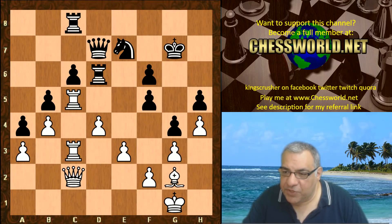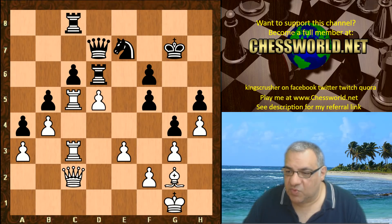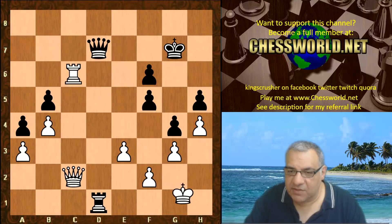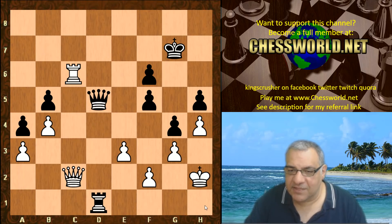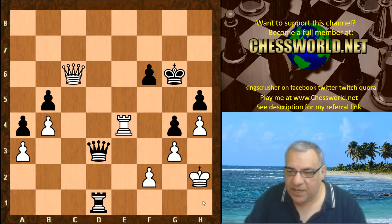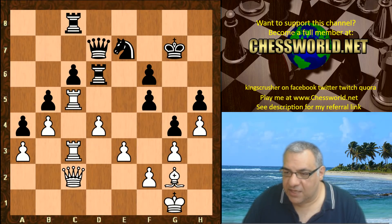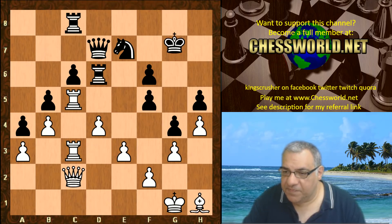On Bishop h1, if we test d5 — Knight takes d5 doesn't do anything, and King g2 check is dangerous, getting close to a mate. This is not an ideal continuation at all for white. So d5 isn't a good break here — Bishop h1 is played instead.